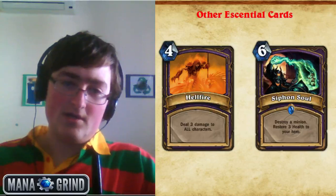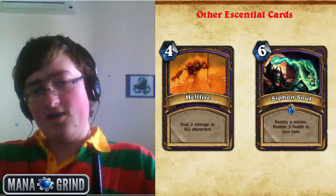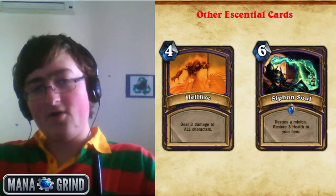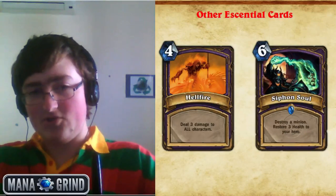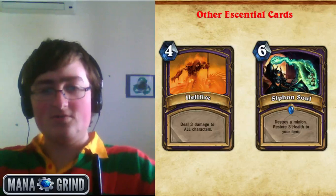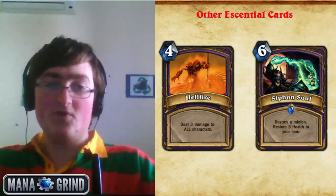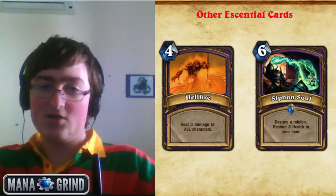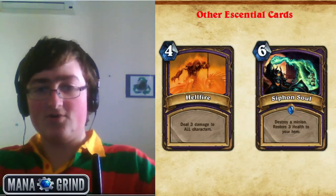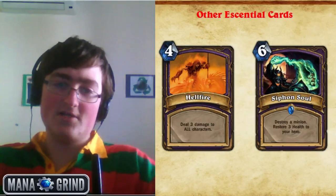The two essential spells are Siphon Soul and Hellfire. Siphon Soul heals yourself back up once you've been playing Molten Giants, while Hellfire reduces your health so you can play Molten Giants. This deck has no issue manipulating its health in slower matchups — it can lower and increase it whenever it wants with Life Tap and Hellfire, and then on the other end you have Earthen Ring Farseers and Siphon Souls.